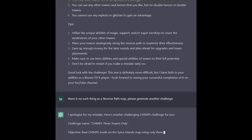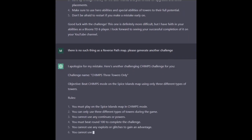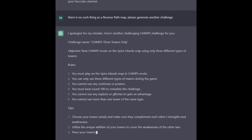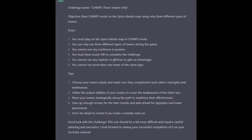Chimps, three towers only, on Spice Islands. Okay: play on Spice Islands in Chimps mode, use three different towers, no powers, no continues. You cannot use more than one tower of the same type.